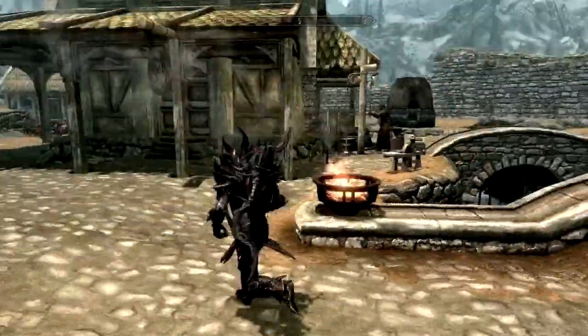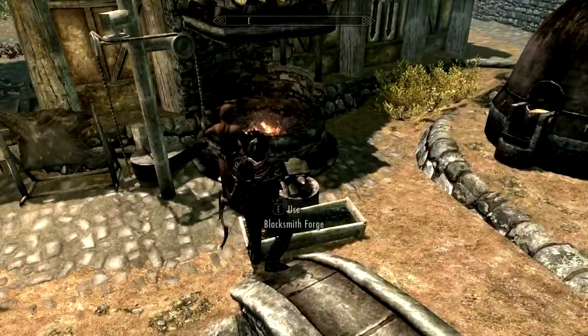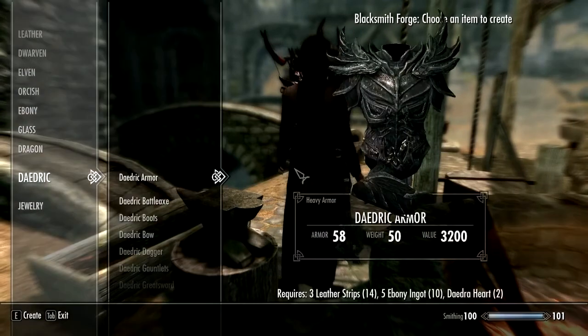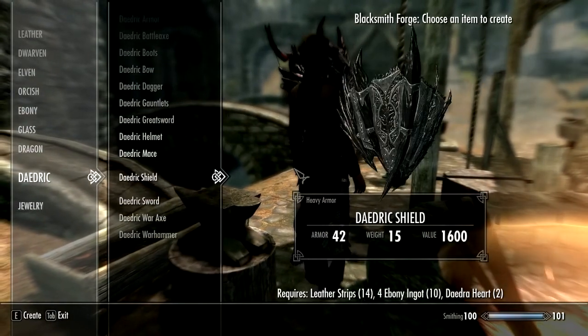Hello, audience! We've nearly completed our Daedric set. The only thing left is to make the shield. You'll need one Leatherstrip, four Ebony Ingots, and one Daedra Heart. If you're not sure where to get that Daedra Heart, I will post a link to the top of this video and show you where to get them.